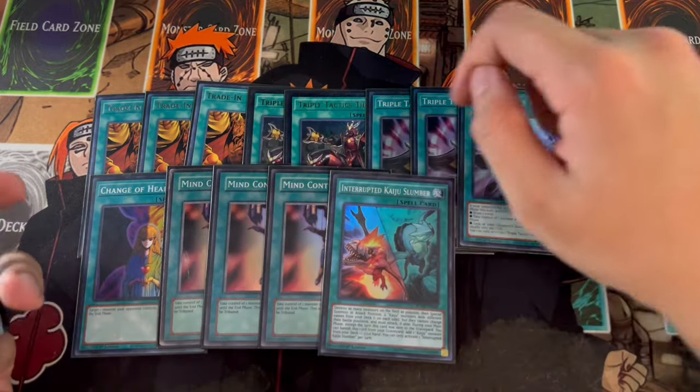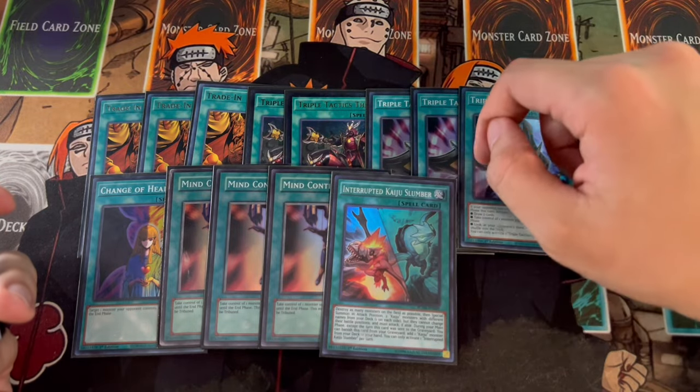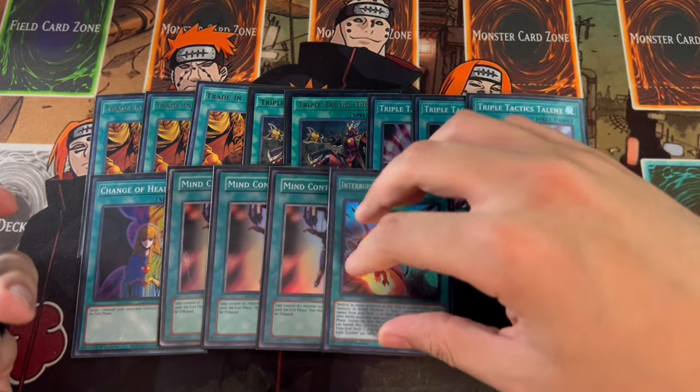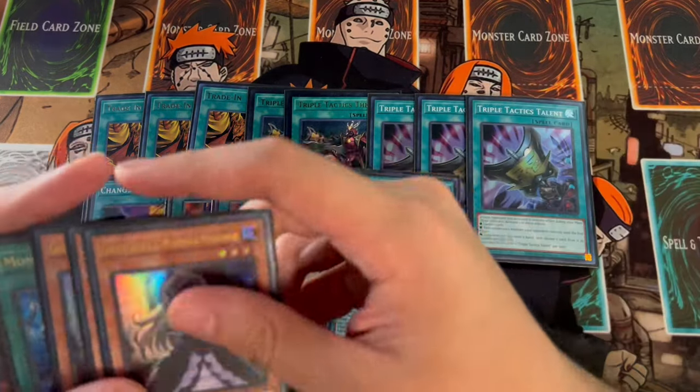We're playing one Slumber — it's a card you can search off of Thrust, and it's also really good in the graveyard if you have to pitch it for your Horus engine. I didn't want to max out on this because destroying cards in this format is not the best, unlike other formats. So just the one Slumber.